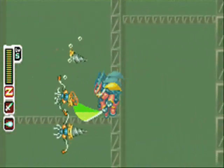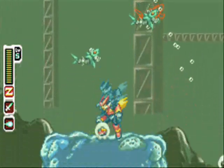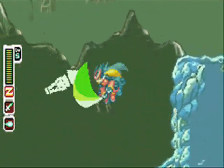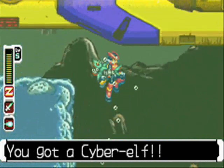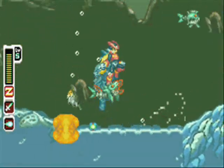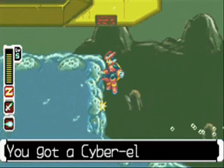As you can see, this stage has undergone some minor changes since the last time we've been here. The giant sheet of ice is now a lake with a couple of battleships floating above it, with mechanical squid and fish. Two of the first cyber elves you need to collect come from the fish and the squid, as you can see there.